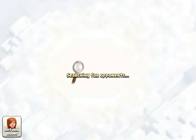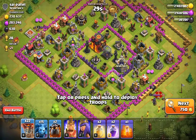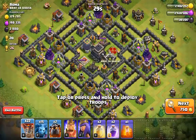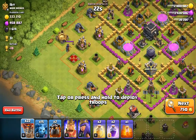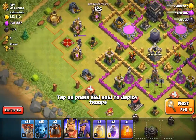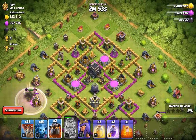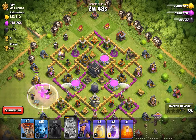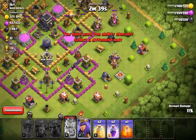This month is going to be awesome if Supercell doesn't mess it up like the builder update — the builder base is really boring, who wants to play on that? I found a base here with the queen on the outside. I can take her out with my king, I'll just raise the king — that's not a problem. Let's start the attack, take her out, deploy troops, and we're going live with the attack.